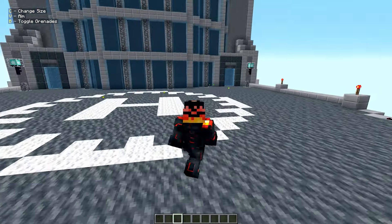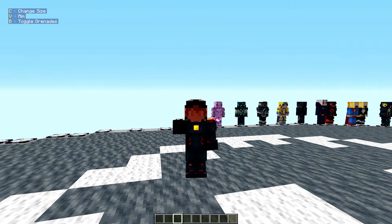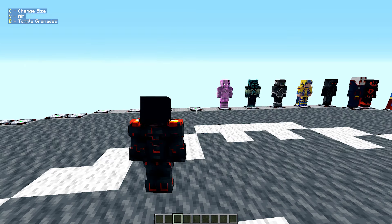Next up: Redstone Mech. He can change size — this is basically Adam from DC. We got grenades and stuff. He reminds me of Adam like crazy. And we finally have a mask animation for him — pretty unique mask animation. I wish we had mask animations for more characters.